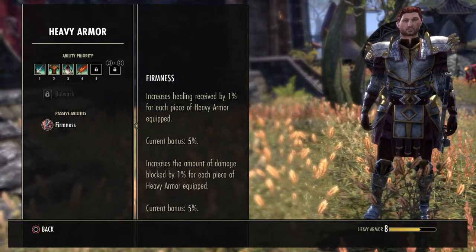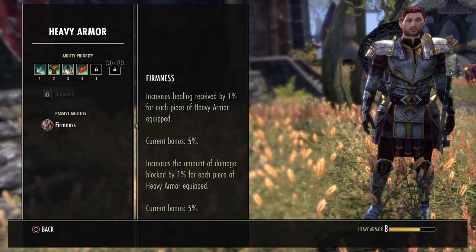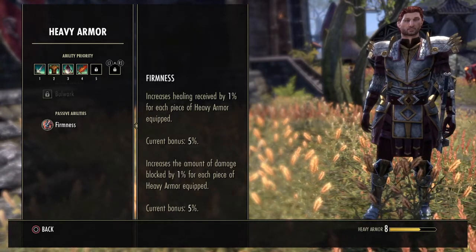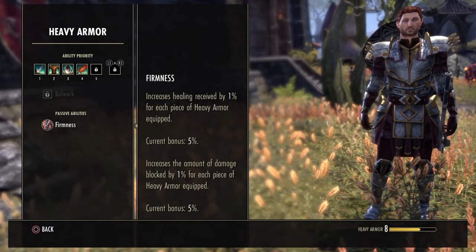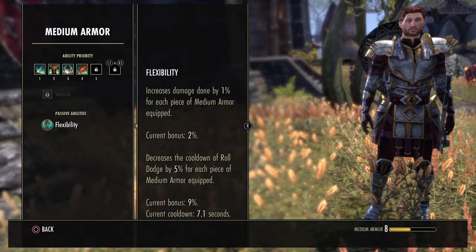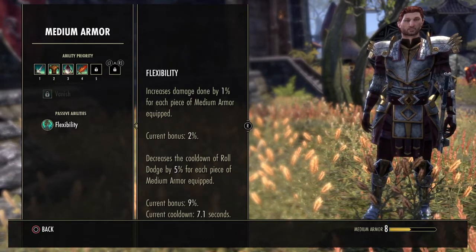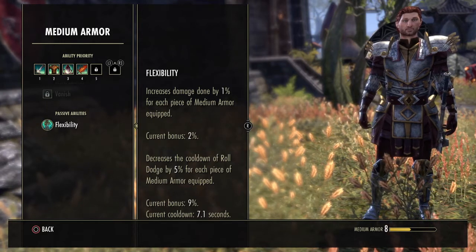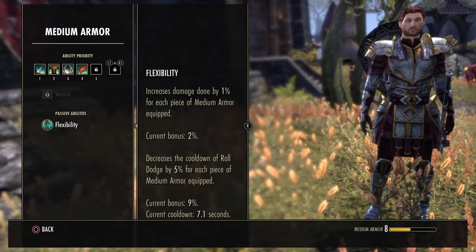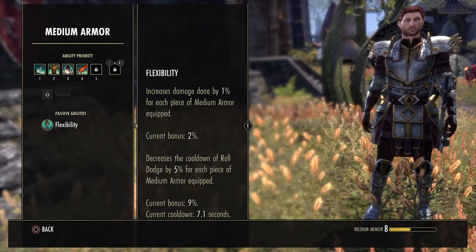Let's look at the armor skill lines as they're a bit different from the normal ones. Heavy Armor increases the amount of damage you can block and increases healing received — great for tanking. Medium Armor increases your damage done by 1% for each piece of medium armor equipped. So it might actually be a good choice, even if you want your companion to be a magicka damage dealer with a destruction staff, to use five pieces of medium armor anyway for the flat 5% increased damage.